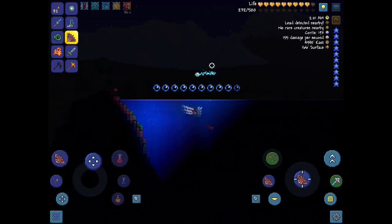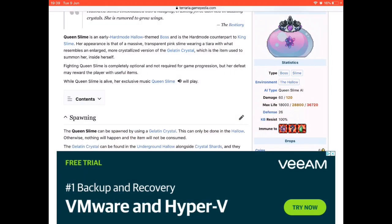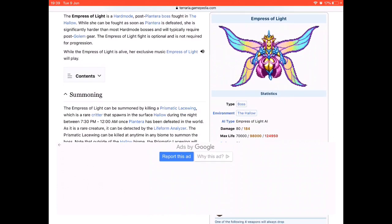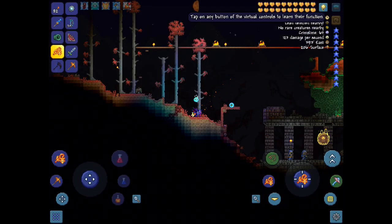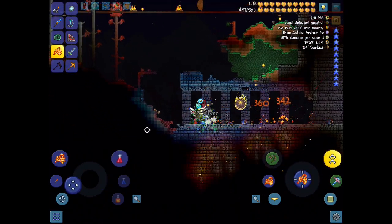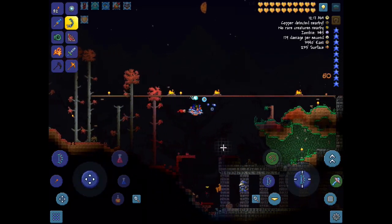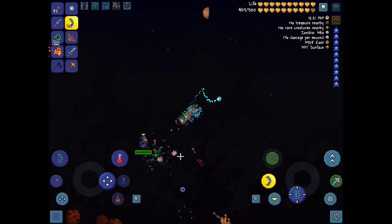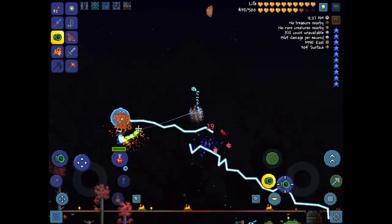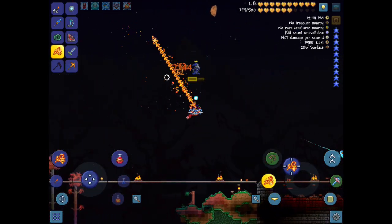You can find more chests in the water — make sure to bring a Gills Potion or you'll drown. Now, two new bosses for the Hallowed biome: you know King Slime, now we have Queen Slime on screen here, and we also have the Empress of Light. If you summon it at night and wait until daytime, it won't damage you, but if you manage to kill it in daytime you'll get a godly summon weapon called the Terraprisma, which some people say is even stronger than the Stardust Dragon Staff.